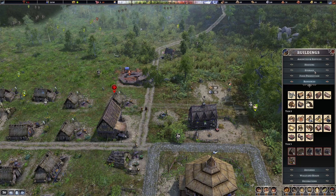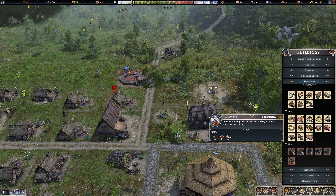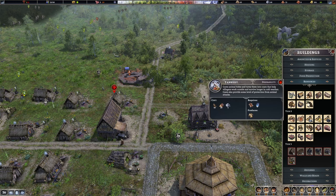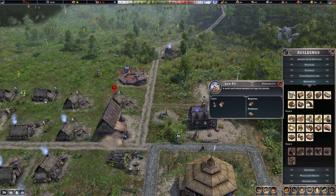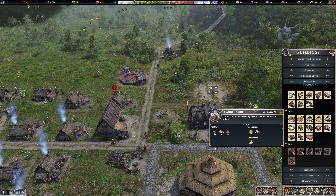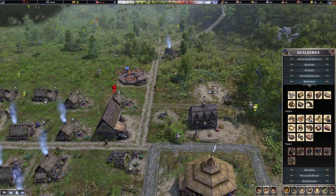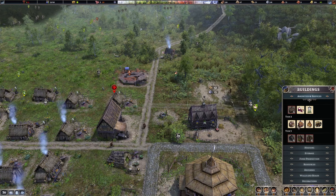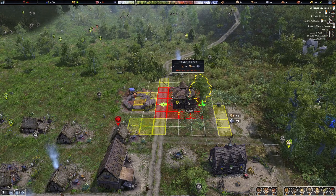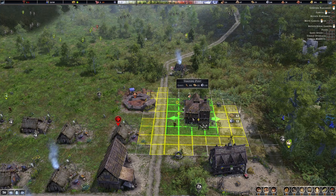Where do we have that? Probably under resources — work camp... candle weaver... It's probably under services. Healer, trading post — yes! That is quite large, but we can fit it here.